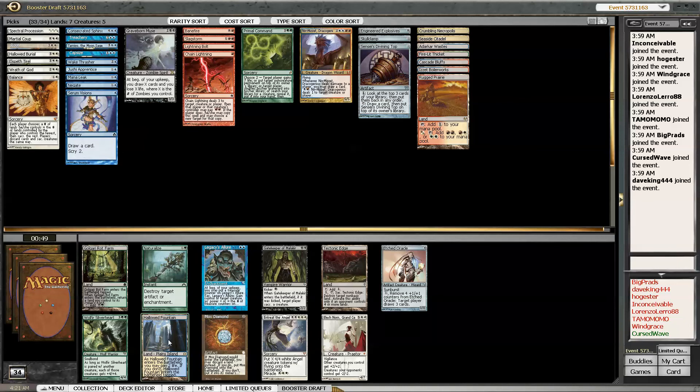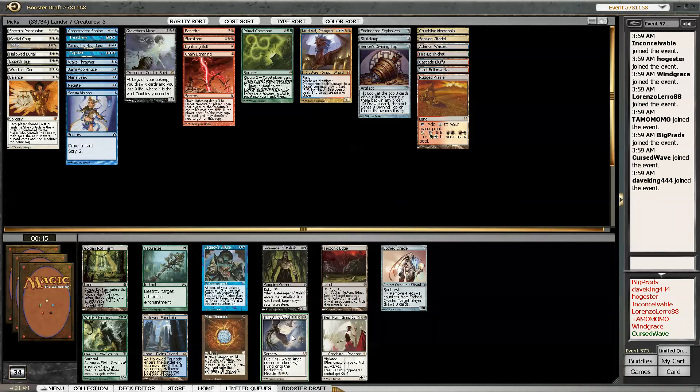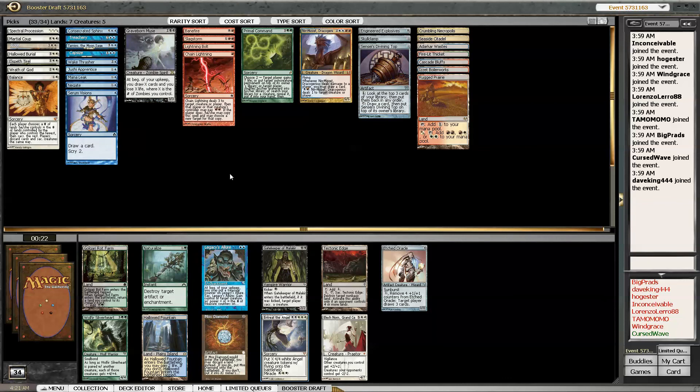Hallowed Fountain - ooh, Entreat the Angels! I wanted Entreat the Angels with the Sensei's Divining Top. I think I have to take that although I really want a Hallowed Fountain here. Entreat the Angels is just - with the Top - so nuts. Plus I have Serum Visions to set it up. Yep, alright.